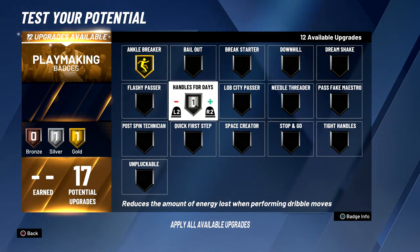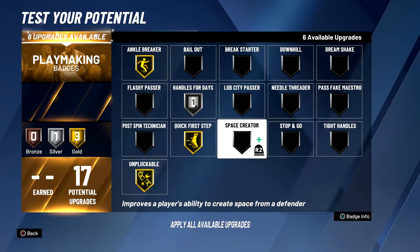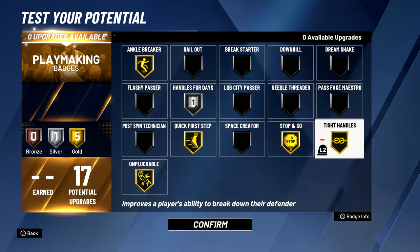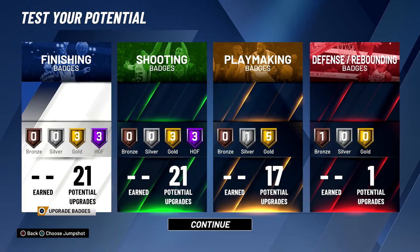For the playmaking badges, the six best are Ankle Breakers, Handle for Days — which is probably the worst of these six so I'll put that silver — Quick First Step which is the best, Unpluckable, Stop and Go, and Tight Handle. We're only going to have one silver playmaking badge, the rest will be gold. This build can do everything on offense: six Hall of Fame badges, 11 gold badges, a silver badge, and a bronze badge.